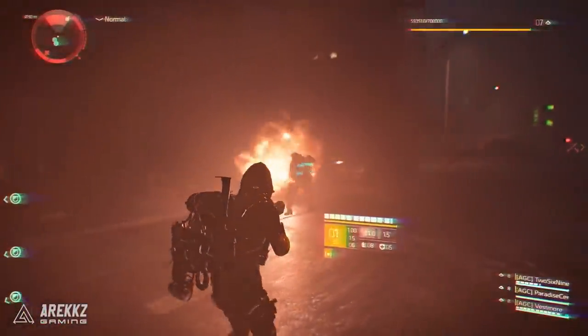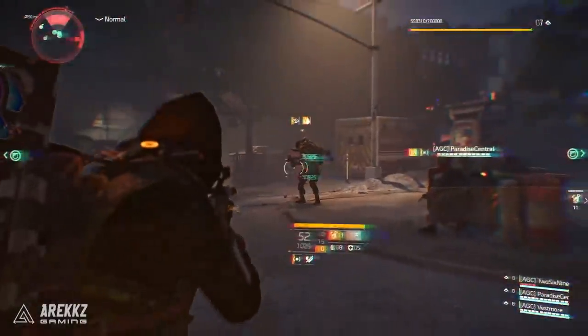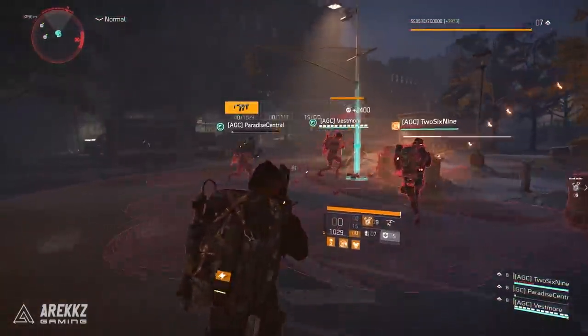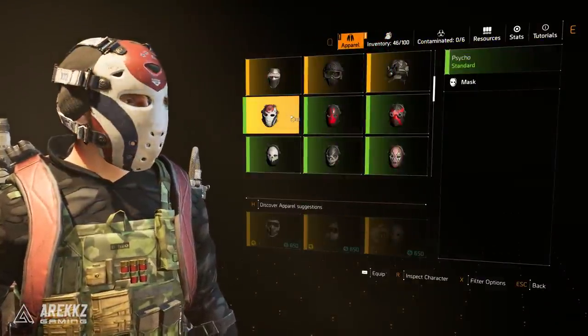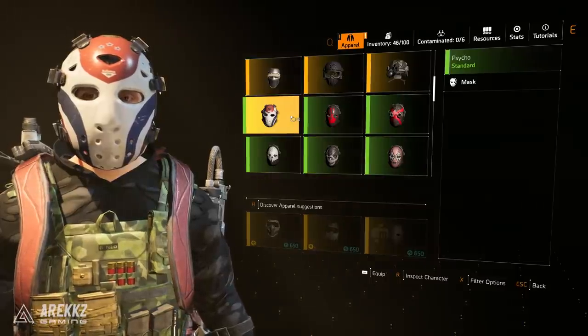They spawn together in the same location. As you know, sometimes hunters spawn as solo hunters, other times they spawn in groups — and this one spawns two different hunters. They both have their own individual masks: the Psycho mask and the Drip mask. So if you want to know how to get these, look no further. If you enjoy this, a like would be super appreciated.